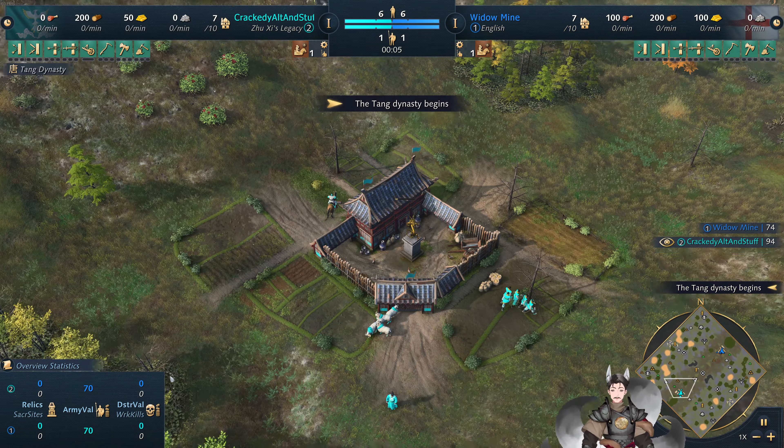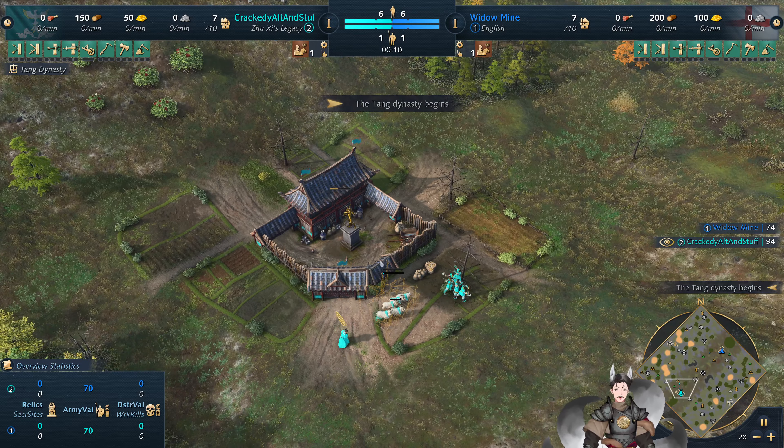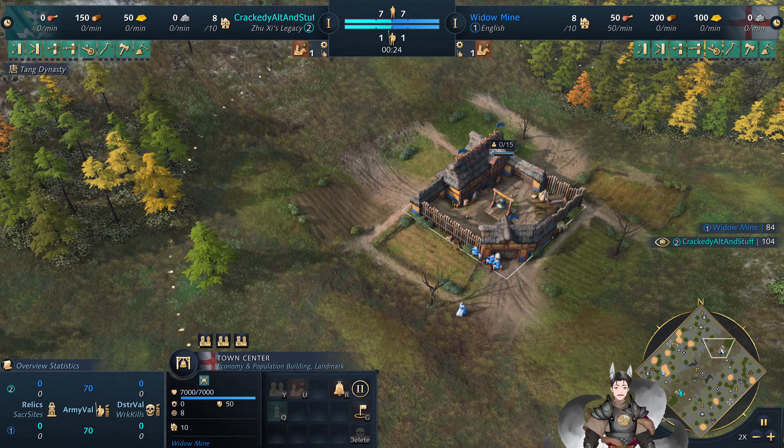Greetings everyone, and Grade here for another H-Pires 4 replay. Spawn on the bottom left side as the Cyan, Zuzi's Legacy, with Cracky, Alt, and Stuff. Spawn on the top right side as the Blue English, we have Widowmine.